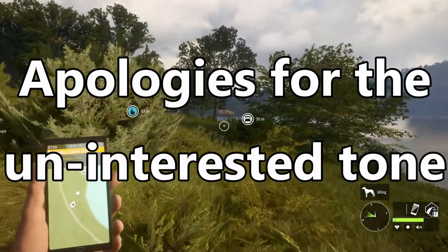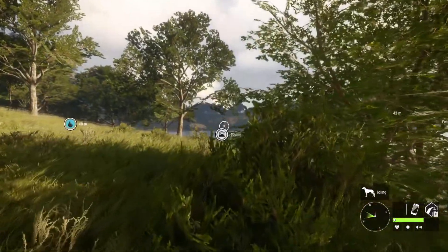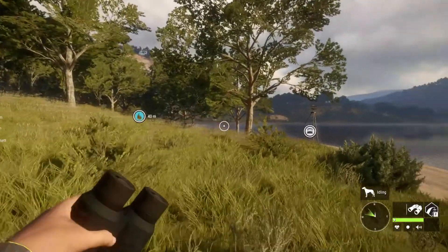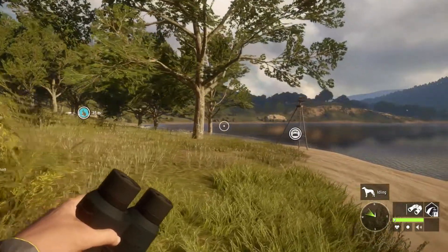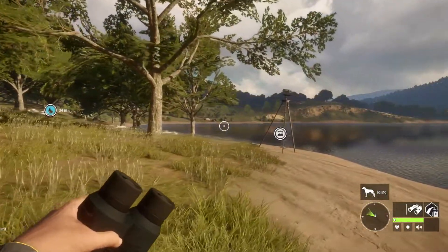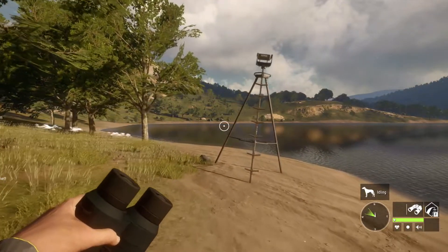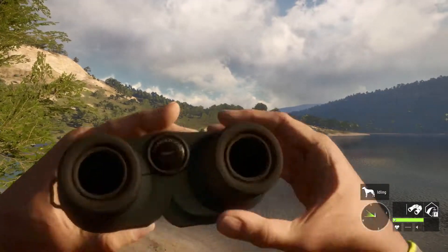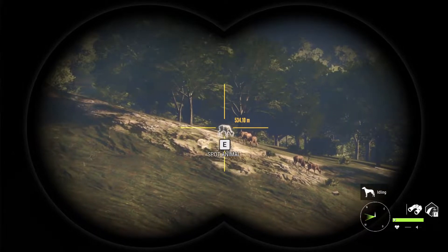Welcome back everybody. Today we are on Quattropilinus doing our Red Deer Grind, and what we're going to do is try different strategies, trying different things and seeing if something works better. We're just going to stick with the no minimum weight ones, and it actually looks like we have something nice to start with.